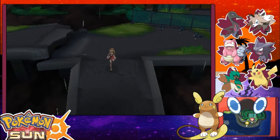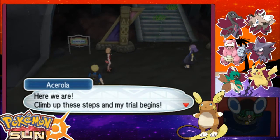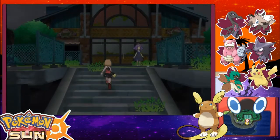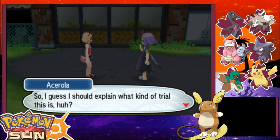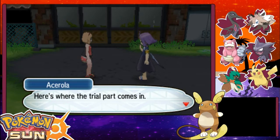Oh crap, I can't go this way. Oh, they're ghost types. Here's where the trial part comes in.